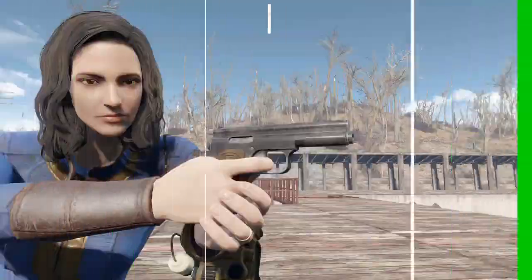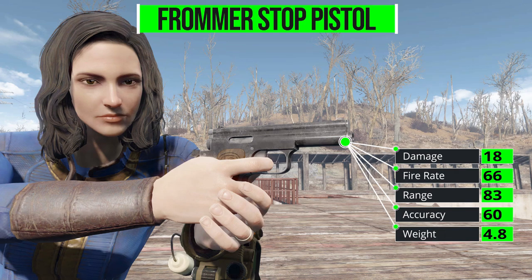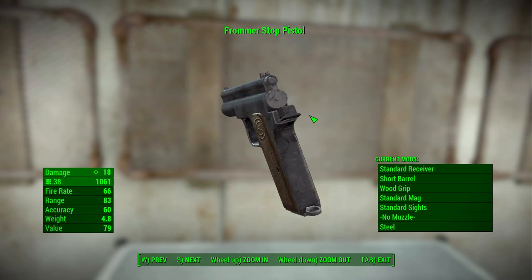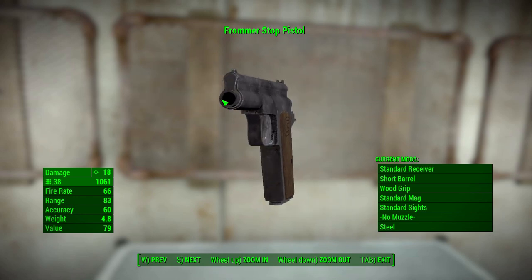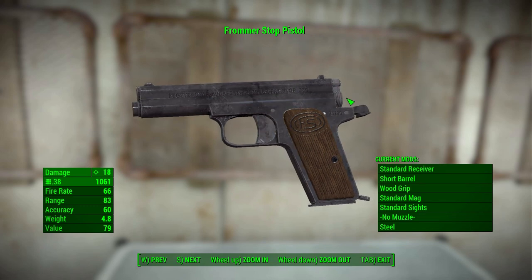In its most basic and standard form, the Frommer Stop Pistol deals 18 damage using a .38 round, with a firing rate of 66, range of 83, accuracy of 60, and a weight of 4.8. It's a pretty good-looking gun in terms of texturing and modeling. The Frommer is such a strange-looking gun — the barrel is down on the lower section, and there's no slide like you'd typically see on a semi-automatic pistol; it's all internal, with solid steel up top.